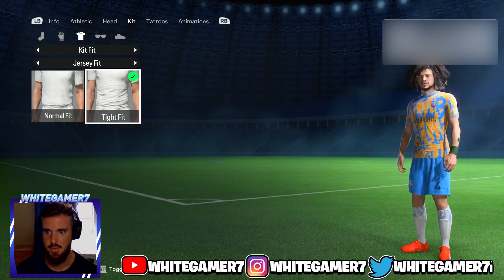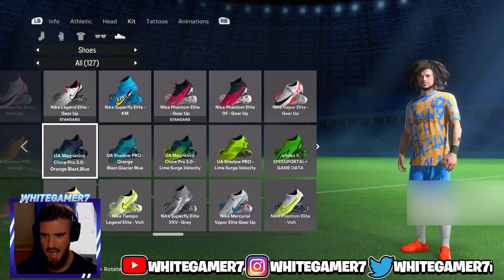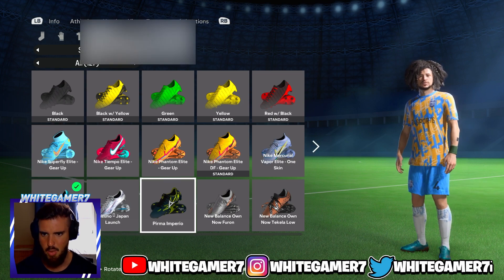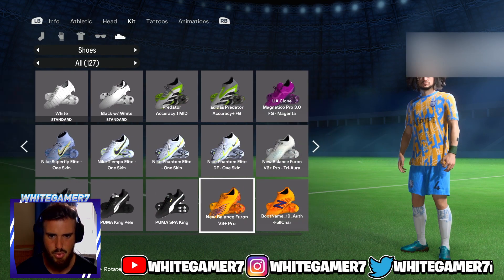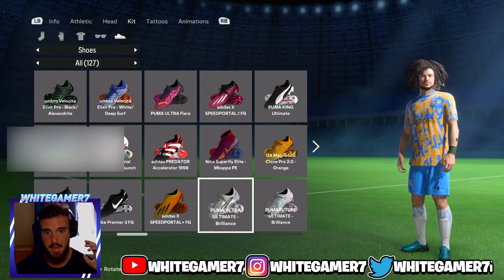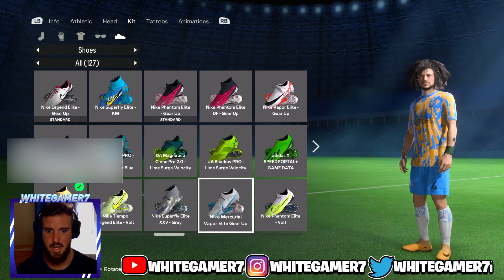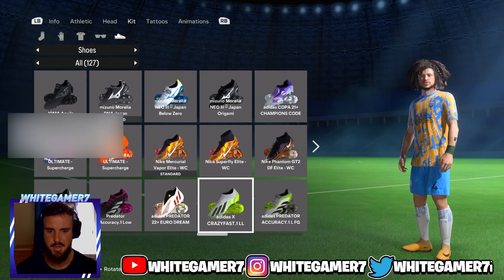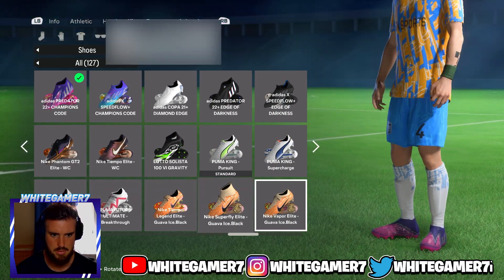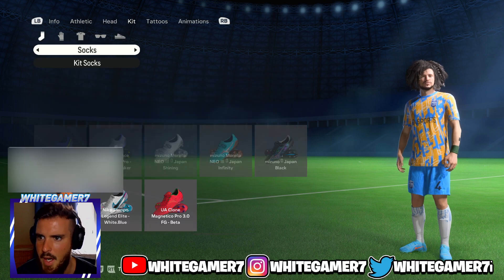You have jersey fit — tight or loose normal. For boots, these might not be fully updated since it's a beta. Nike does have a contract with EA, so once the full game comes out we might be getting more Nike boots throughout the year. Hopefully Clubs gets them, because sometimes the offline mode gets them and Clubs doesn't. Some of these boots look really clean.